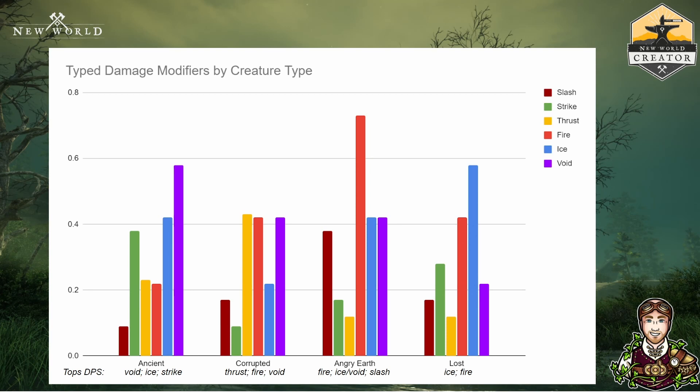This is a handy graph when looking to build your team composition for different dungeons. If you want your top-flight damage dealer — someone whose only job is damage — then in Lazarus, look for void, ice, or strike damage. For corrupted, thrust, fire, and void. Angry earth is always going to be fire, but if you have to compromise, go for ice, void, or slash. Against the lost, you really want to be looking for ice or fire. It's also worth bringing a thrust damage specialist just to provide rends, even if their raw damage isn't the highest.